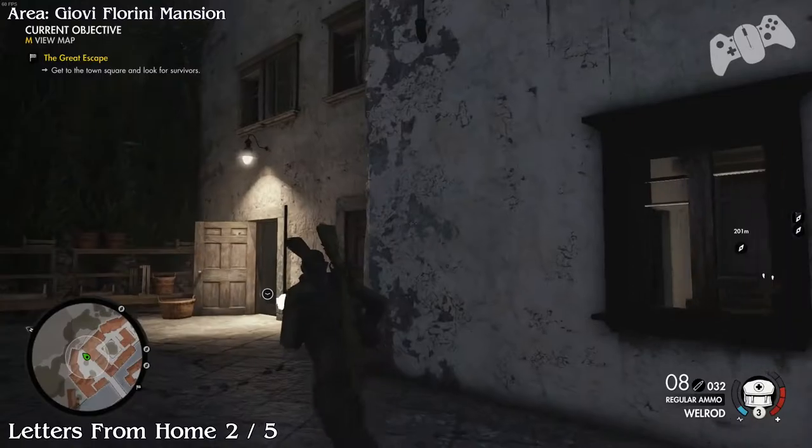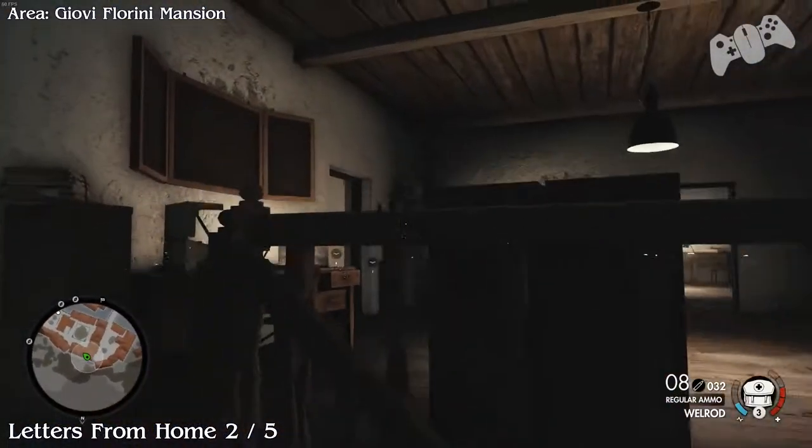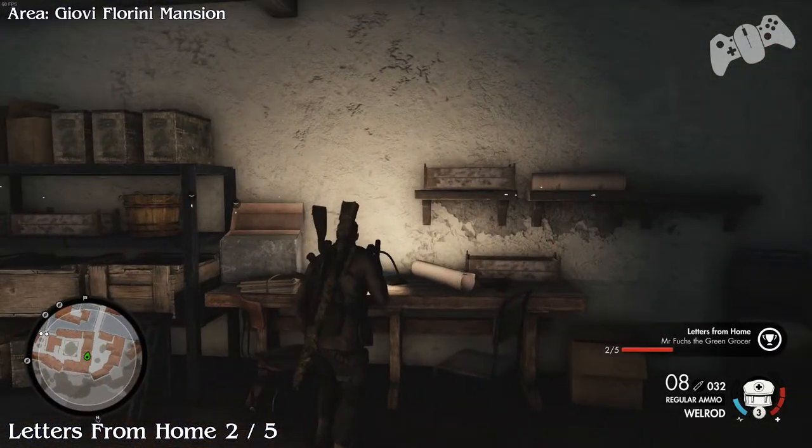I don't think there are any achievements relating to the documents so we don't have to worry too much. On the top right-hand side of the map, go inside this building and you'll find the letter from home.